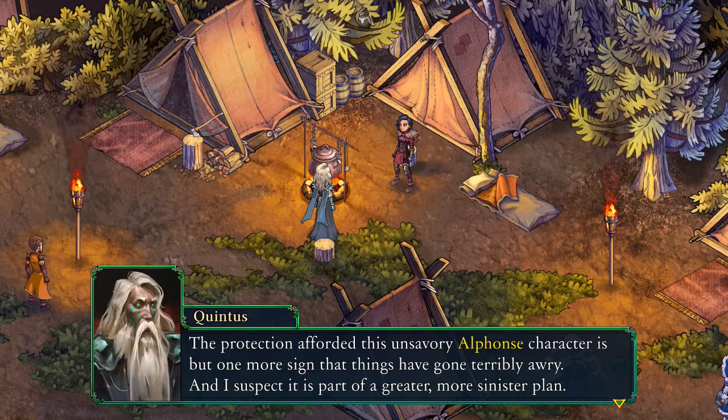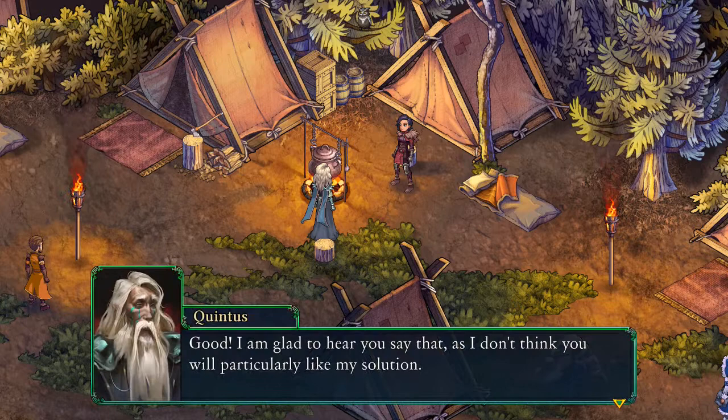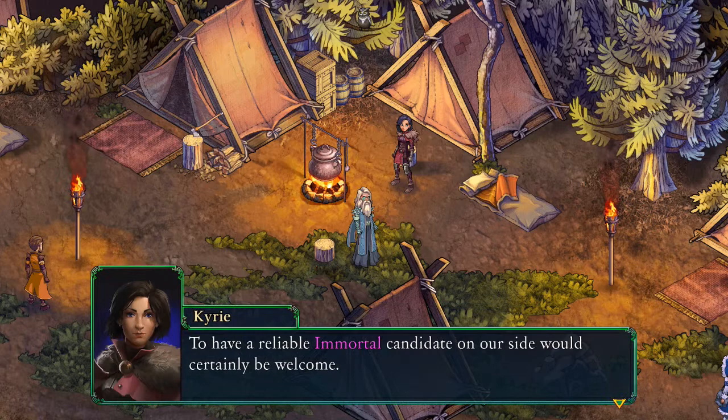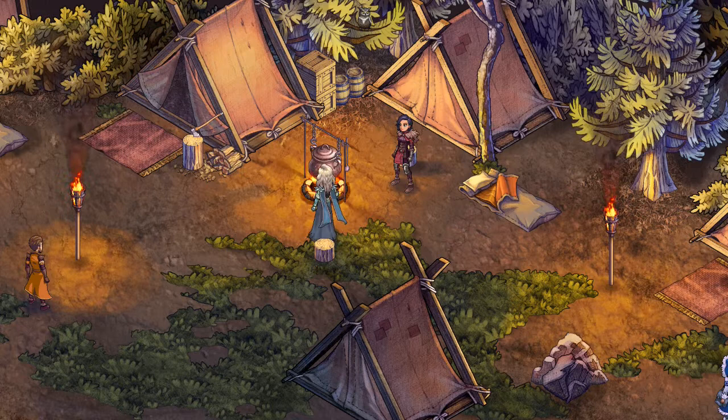'I understand, Quintus. I will support you in whatever course of action you deem best.' 'Good. I am glad to hear you say that, as I do not think you will particularly like my solution.' 'Captain Kyrie, I have not yet nominated my own marked, but I believe I have found just the right candidate.' 'To have a reliable immortal candidate on our side would certainly be welcome.' 'My thoughts exactly. I need someone who champions doing the right thing above all else — someone with integrity, someone incorruptible.' 'I can see where this is going.' 'Kyrie, I am nominating you to be my marked candidate.'